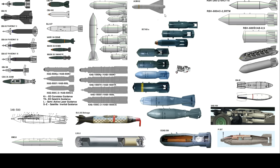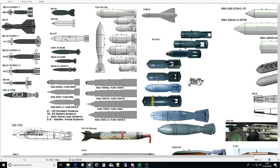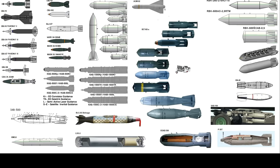The AGM-62 Walleye looks like a Maverick but it's a bomb with no motor — it's the predecessor to the Maverick, originally introduced in Vietnam. It's essentially a terminal-velocity TV-guided bomb: it has a TV camera in the nose that displays on your screen, and you guide it in by locking onto a target and releasing. According to the reference, it uses TV guidance.